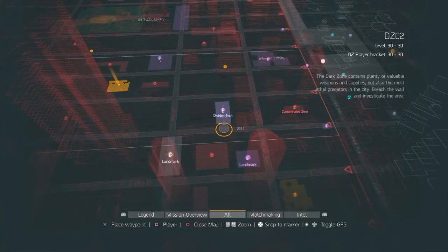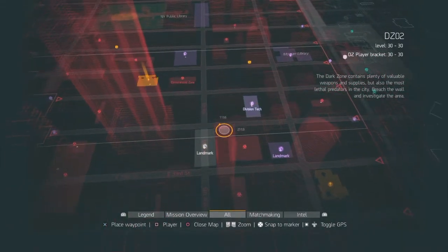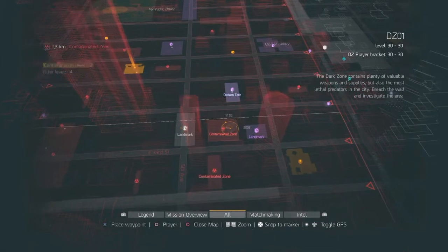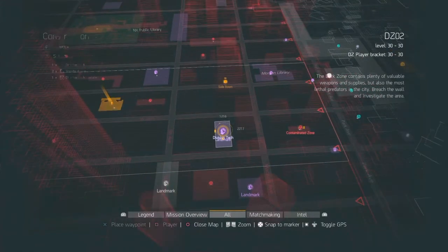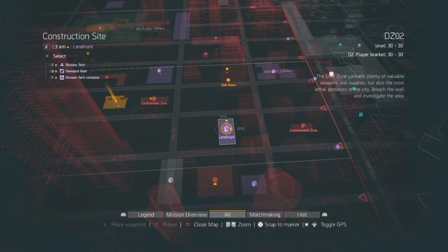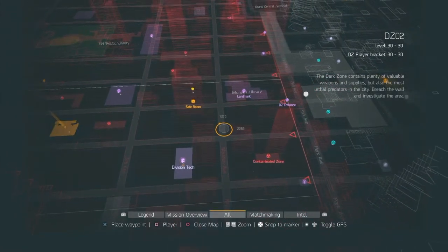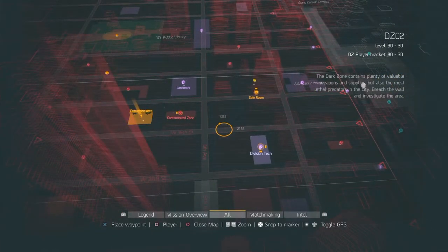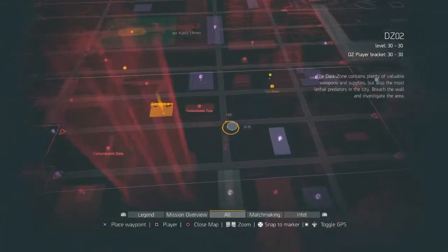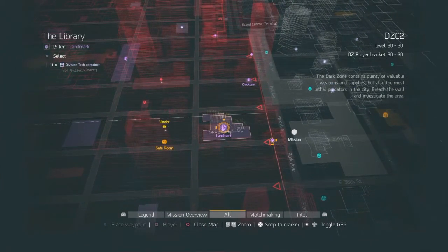Then you go right and come in here, or you could come over here and then over this way. There should be a little entrance way down into here with some mobs, but no boss right there. Then you come up into this construction site and kill the boss there. You exit through the back end, go up, and there should be some mobs right around here — most likely right here because there's a lot on this street. Then there's a boss right here as well.